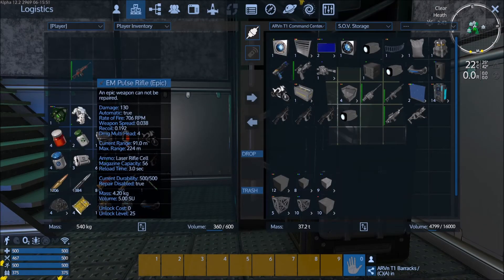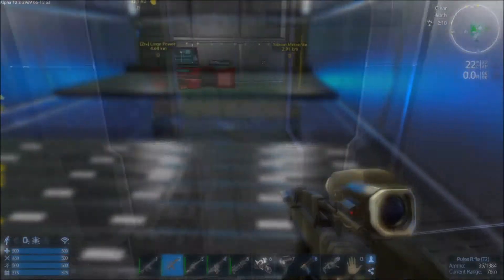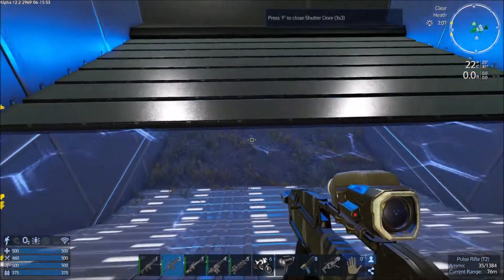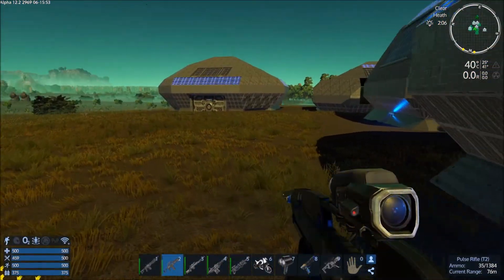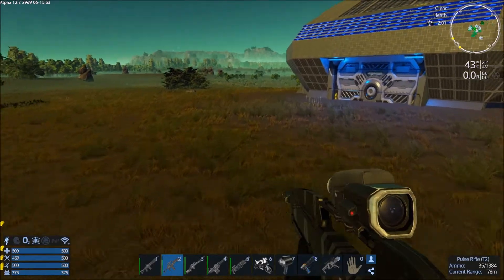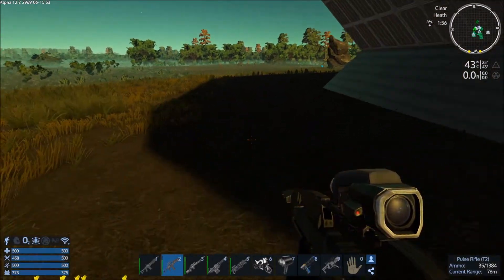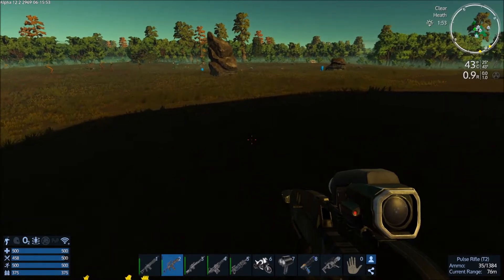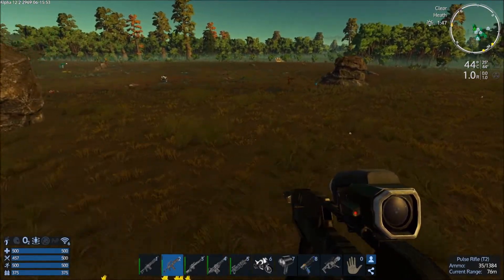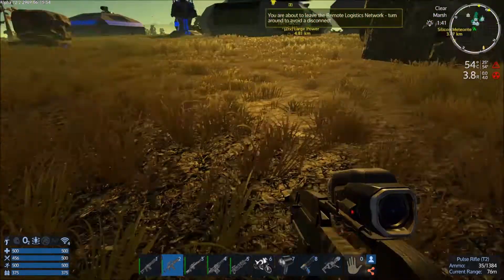Because we've got this awesome EM pulse rifle that uses laser rifle ammo that I want to use. I found a good way to make credits: if you can find a trade station that has Bertram's Weapons and Supply Store, you can see what type of regular weapons he will buy and sell, then just make them and sell them to him. He sells them all for a thousand plus each, sometimes up to five thousand per unit. You can make all of those with just the basic resources — iron, copper, and silicon.